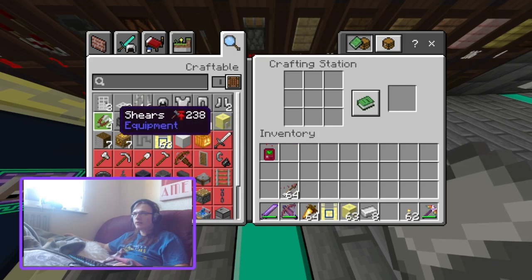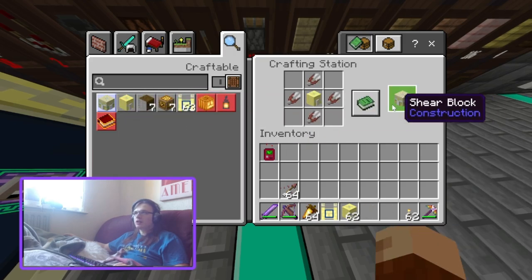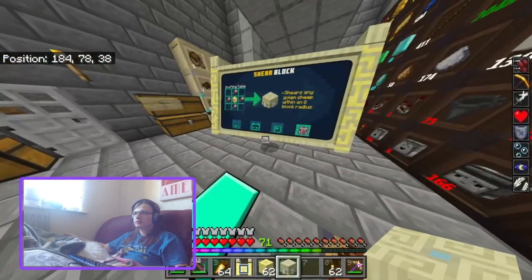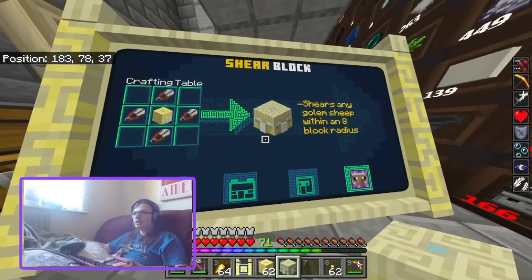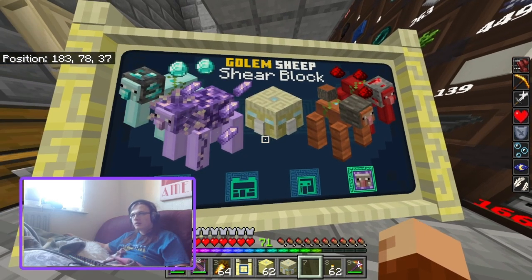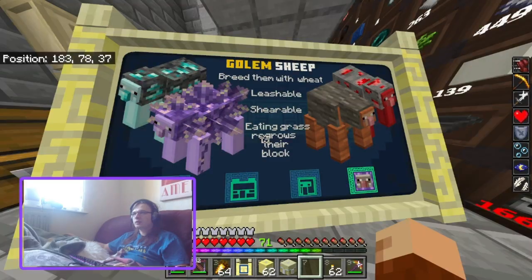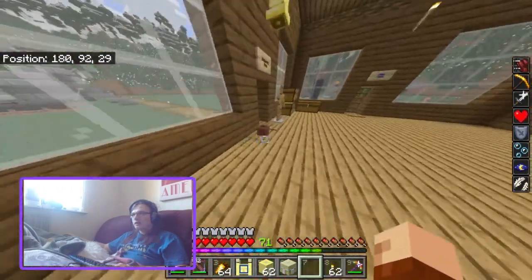There's now an automatic shearing block which uses four shears around the golem head — so that's eight ingots to make four shears to make a shear block. It shears any golem sheep within a radius of eight blocks. That's not done yet.